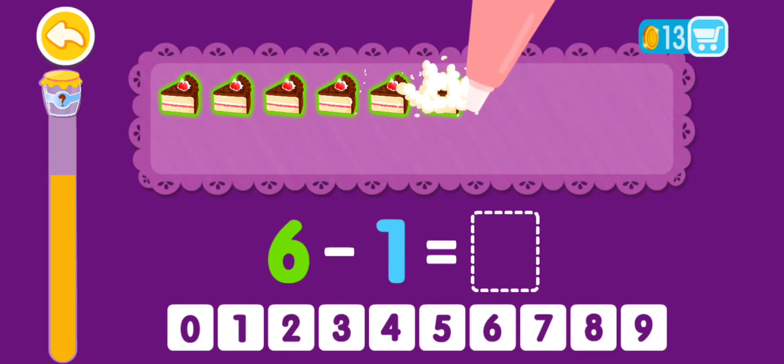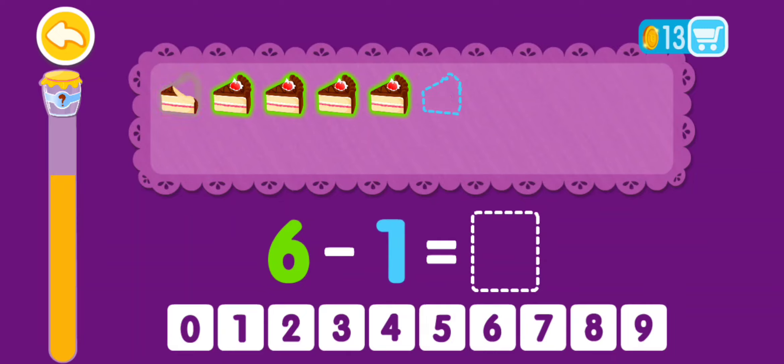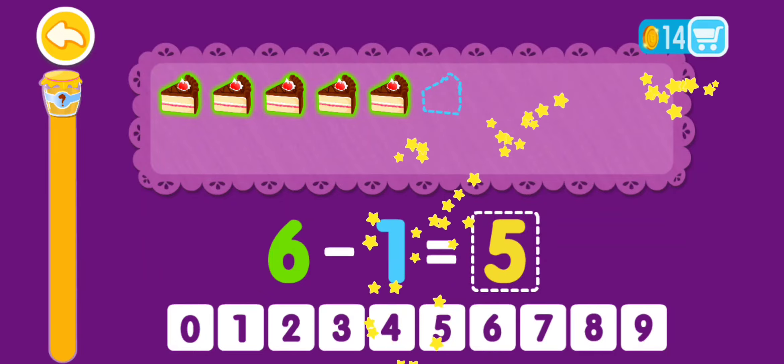6 minus 1 equals 1, 2, 3, 4, 5. 6 minus 1 equals 5. You are a genius!